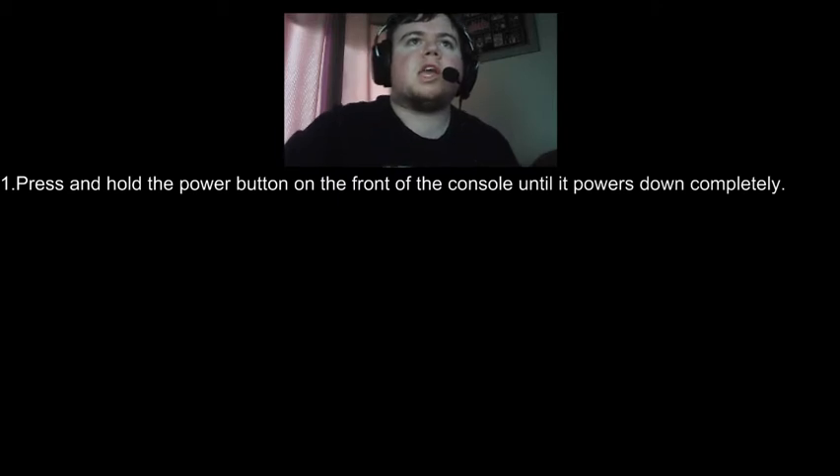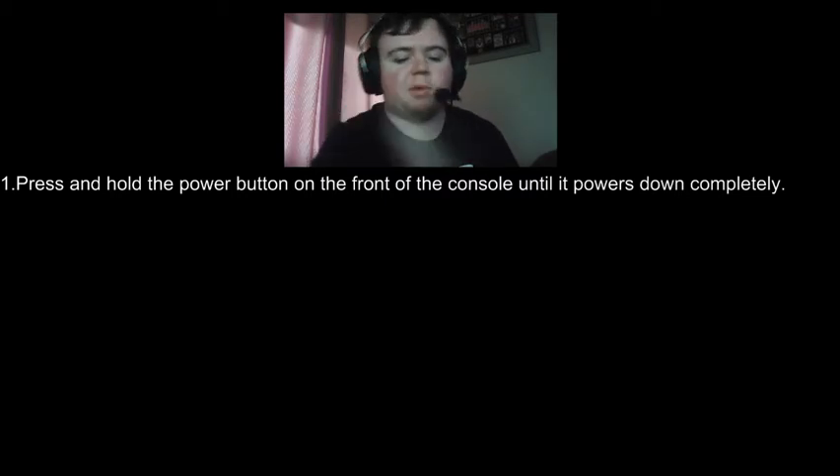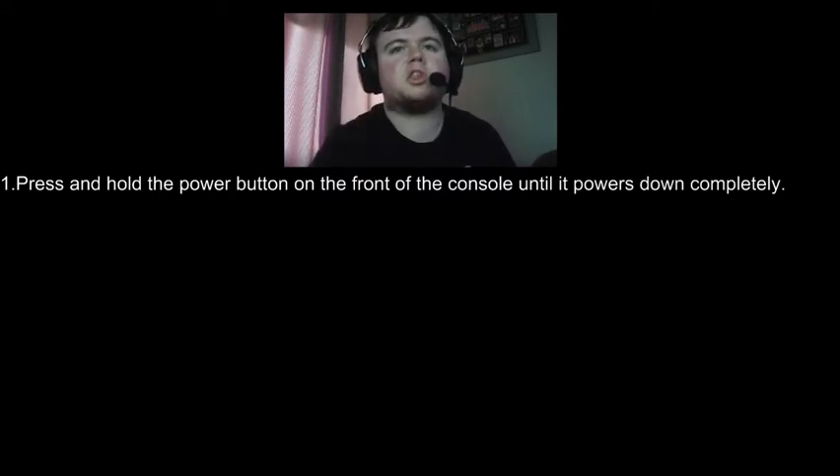The first step you need to do is press the power button on the front of the console until it powers down completely. Just keep holding the X symbol on the right-hand side of your console until the console fully turns off.